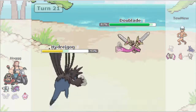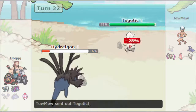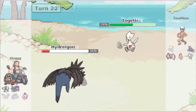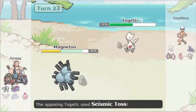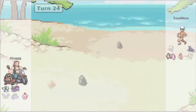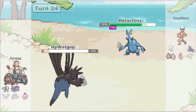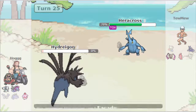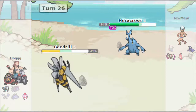This allows Hogg to go back into Hydreigon as the Blade reveals it has Shadow Claw, and Hydreigon can fire off a free attack. Toomew does have a pretty decent switch-in in Togetic, which takes the Fire Blast relatively well. Togetic goes for Seismic Toss and gets sacked to the Magneton. Hydreigon unfortunately misses the Fire Blast, which enables Heracross to just go for the Facade, pretty much forcing the Beedrill in. Hogg goes for Knockoff, maybe expecting the Blade again.